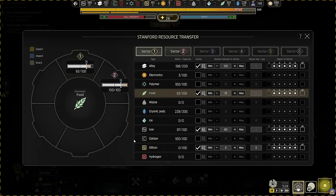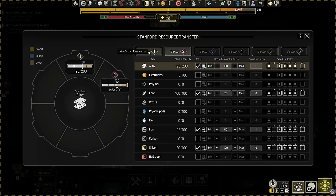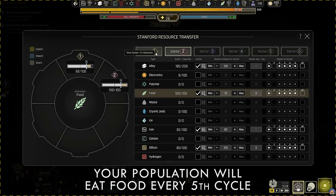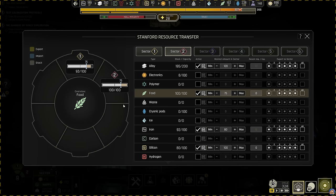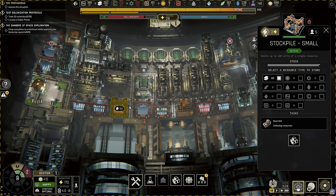Use the resource management administration to automatically send and receive resources between your sectors. I balance alloys between the sectors so that I have enough basic building materials available, and food is something I consider critical to balance between the sectors. Remember that food requirements depend on the individual sector population, and you will need 1 food per 10 population in a sector, so balance accordingly, giving your high population sectors more food than the low population sectors. Also keep in mind that for a resource to be available for the resource management, it must be in a stockpile that has power and workers, and resources in your docking bays are not transferable directly.